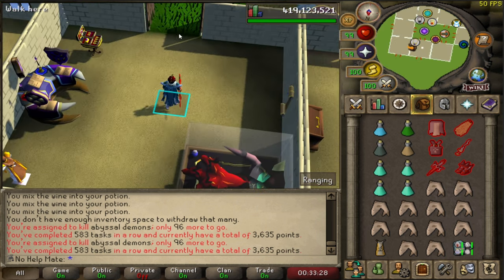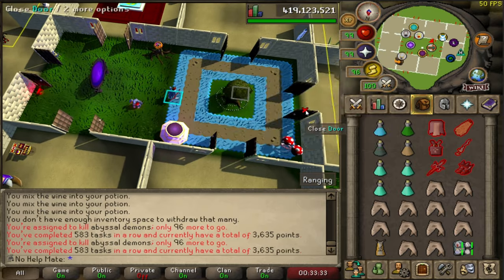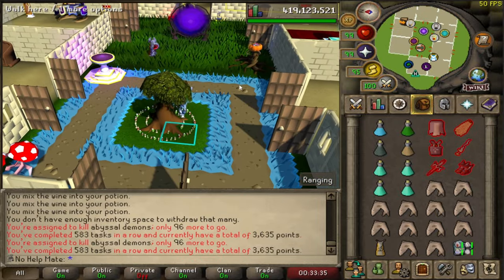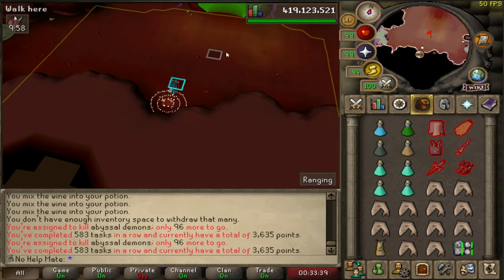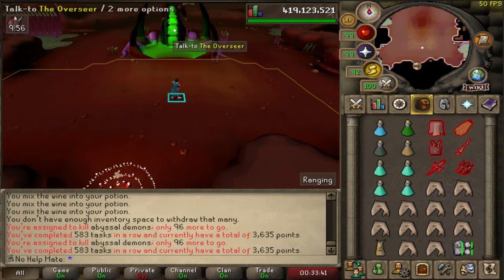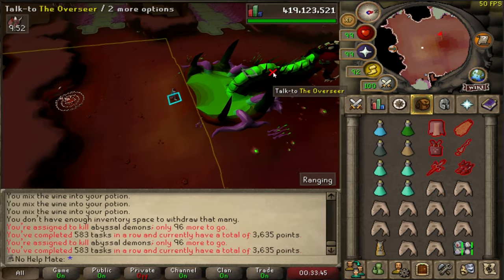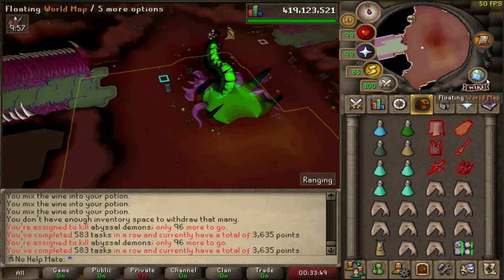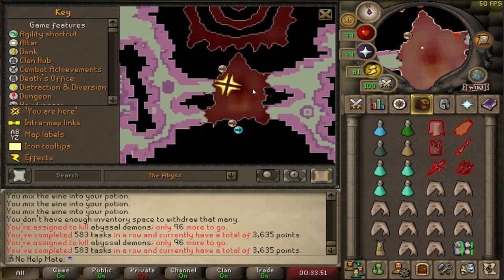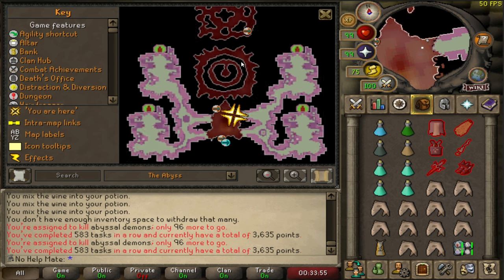To get to the Abyssal Sire, head to a Fairy Ring and type in the code D-I-P, and you'll get into the nexus. When you get the Unsired drop, use it on the figure right there and he will give you your reward — the reward will spit out there.